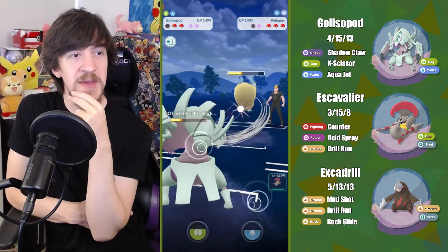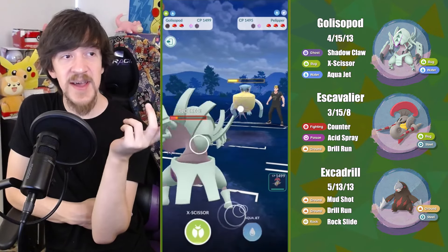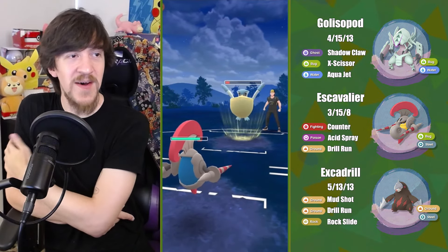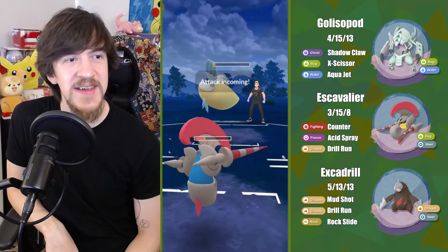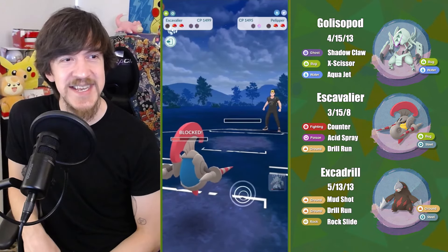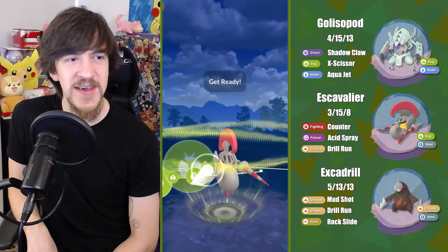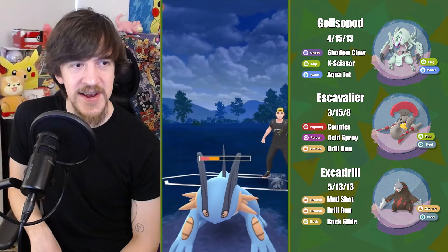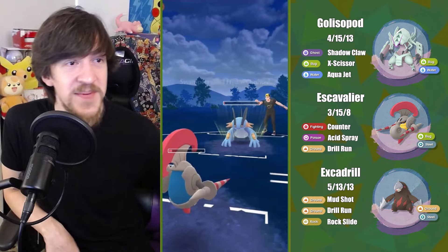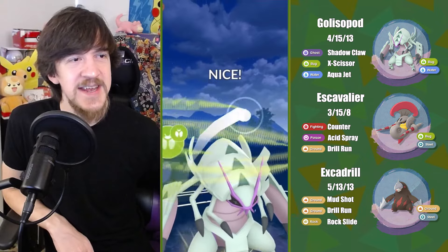It's a tough decision. I technically could try to play out this matchup with Glissapod and try to call Weather Balls. But the pacing of Excadrill into Pelipper, especially being behind on energy, feels a little dicey. Maybe I should have at least just played the double shield scenario — that may have been the better play — instead of leaving this entire fight up to Glissapod to deal with Pelipper.